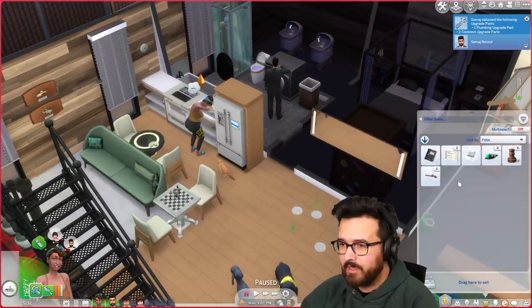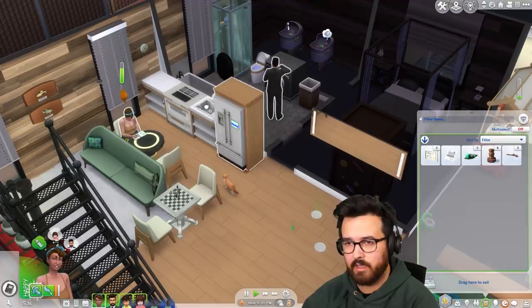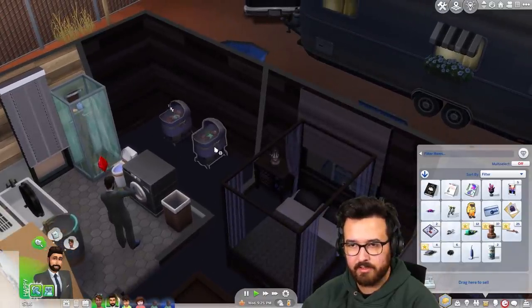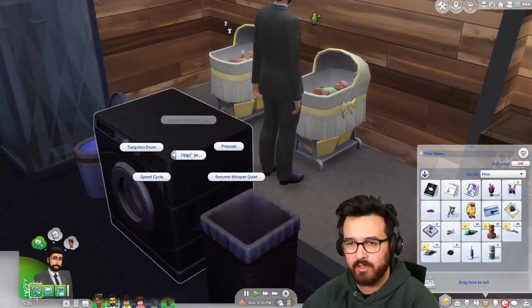I probably should have upgraded the bed actually. All right Jasmine, I'm going to need you to do some homework. Which one's next? How Things Work — and then also It's Electric. I'm just gonna drag all these plates to the sink. Baby is crying — all right Simaj, it's your turn. It's only fair. Change the dirty diaper. No problem. The other one's probably about to burst too, but we'll do that in a second.